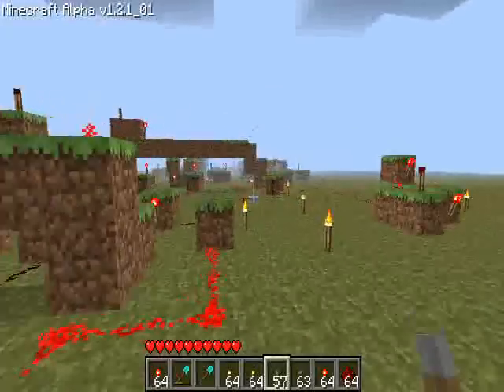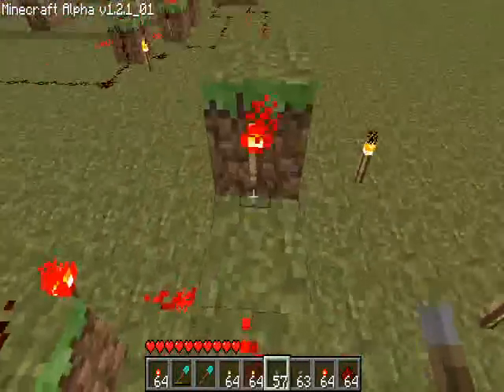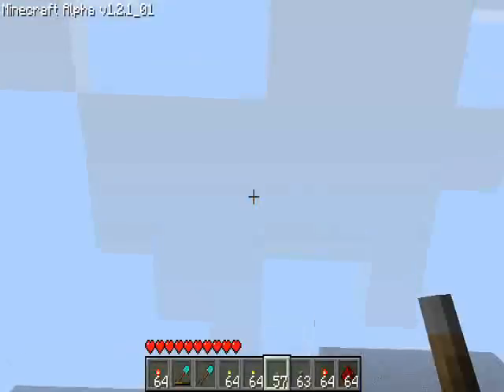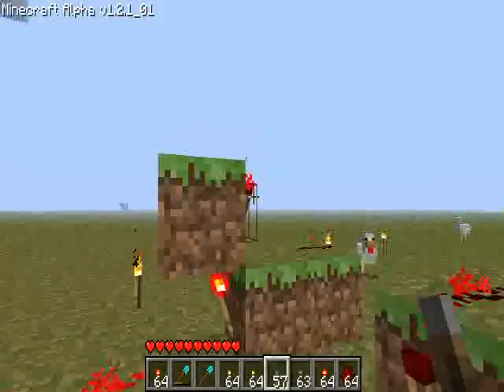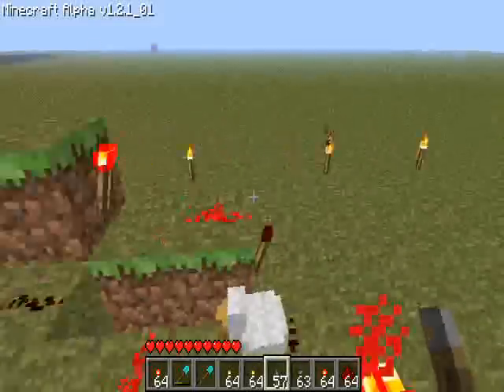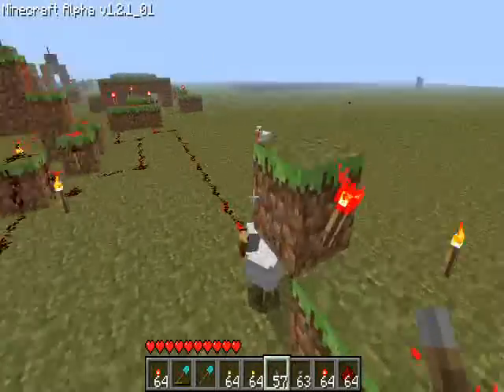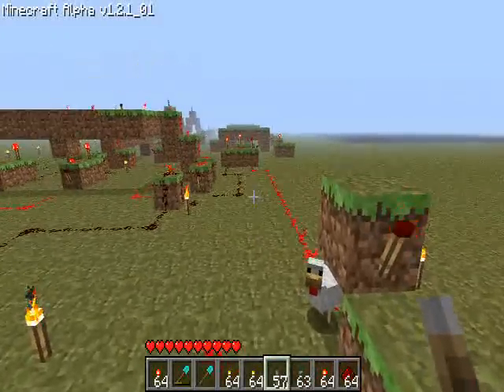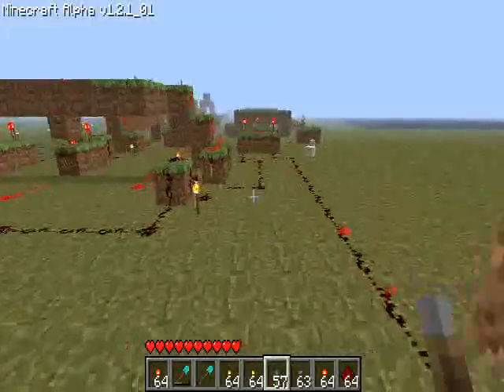I'll show you kind of how it works. I have a clock over here. This clock has to face north-south for it to work — it uses kind of a glitch with redstone. It's the only way to make a four-clock. It originally used a five-clock, but I like the four better because you can't use all the delays anyway. The faster the clock, the more delays you can actually use.